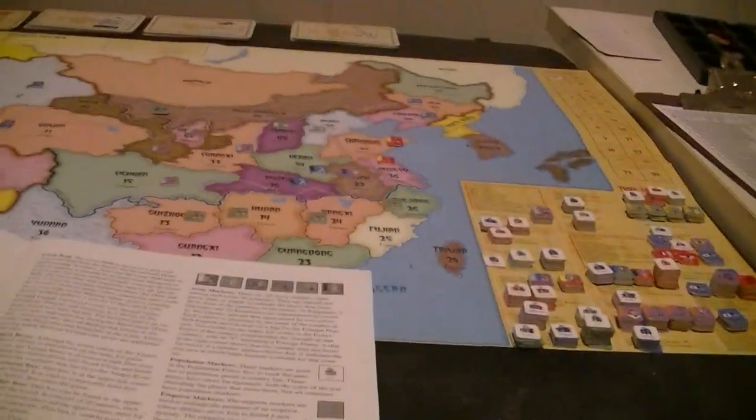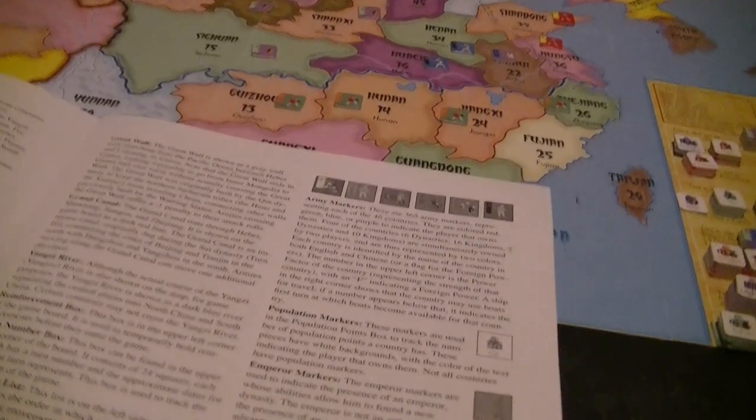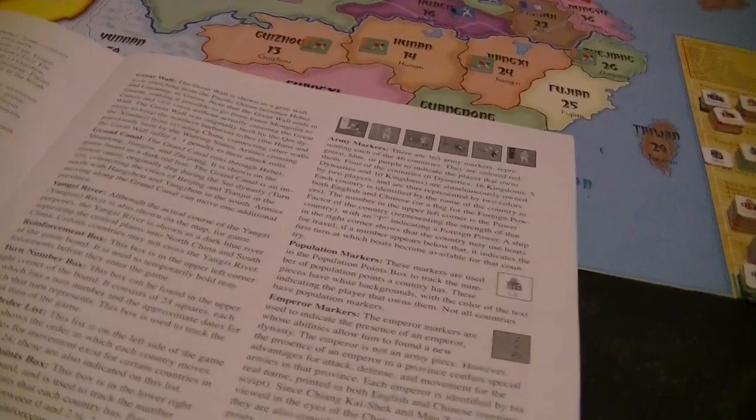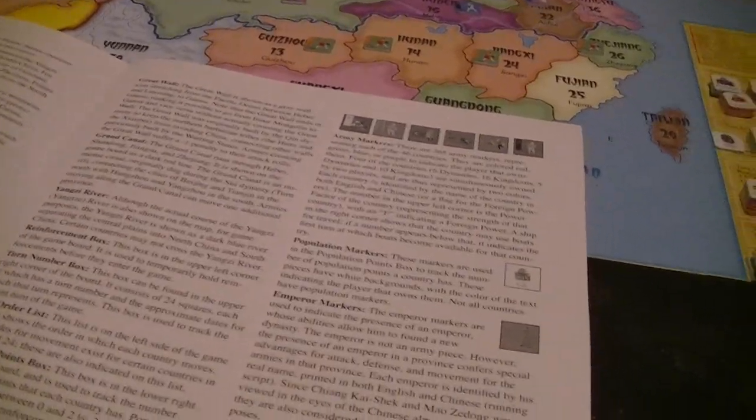Depending on how well the green player who owns the Danes plays — in my version, later/earlier versions changed the colors — I've got the Avalon Hill version. So let's take a look at what we have here.